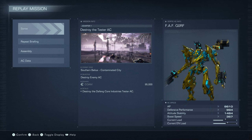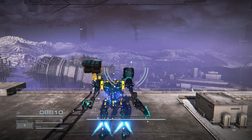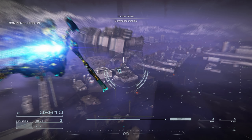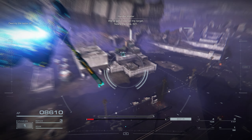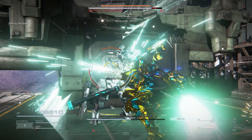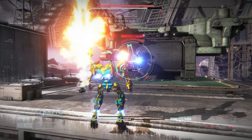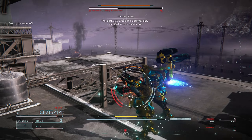Next up we have Mission 5, Destroy the Tester AC. This mission is simply a 1v1, so take whatever your dueling build is into this to get it done as quickly as possible. This mission took me about 50 seconds total to finish up. This mission highly prioritizes ammo consumption, so I recommend taking a melee weapon to cut down on those ammo costs. For me specifically, I took a speed mech with the plasma blade, a shotgun, and dual mounted rockets on each shoulder. As soon as you load in, rush this man, as he is just a trainee rookie pilot and should not give you too much issue if you've played further into the game.